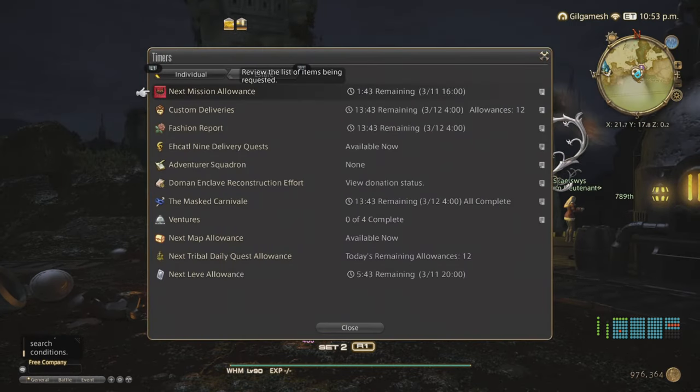As for shards, Fire is the only one truly useful into Heavensward; Ice is an alternative to Fire; Wind is for Goldsmith items; Earth is for Leatherworker. Lightning and Water shards round out the remaining types.